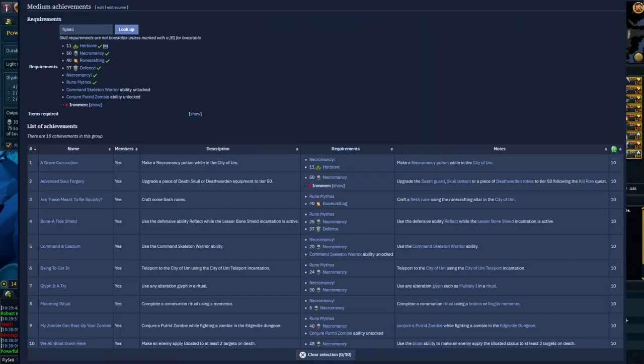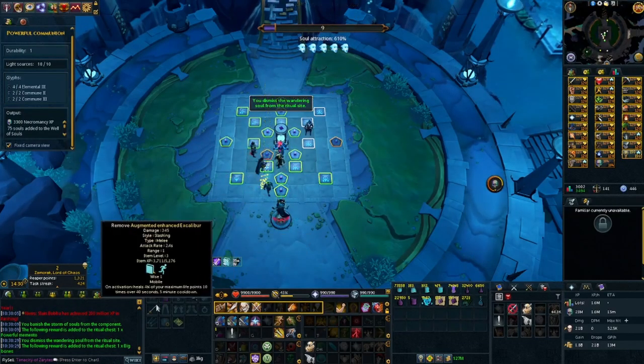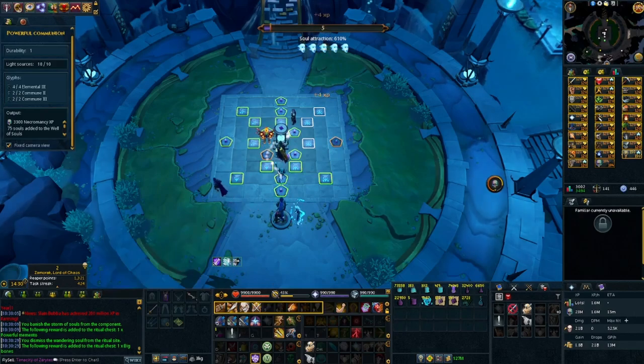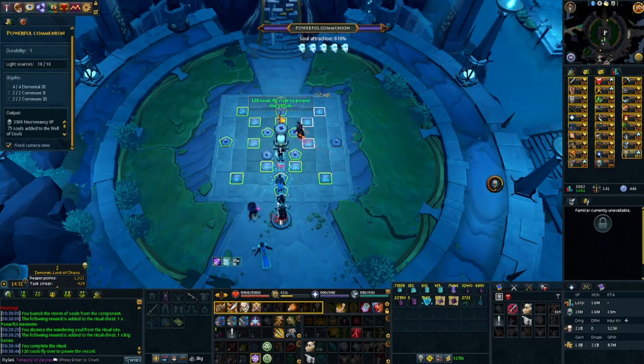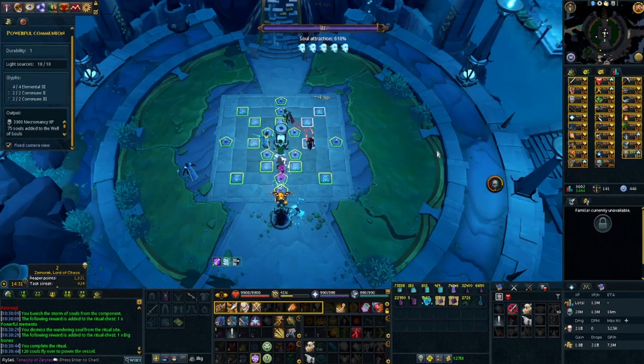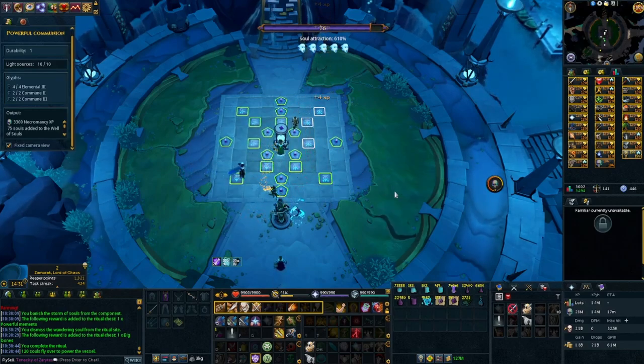After you have that done, we're going to be doing the City of Um medium tasks. The text is small but links are in the description. Complete the tasks — it's well worth it, the rewards are fantastic. There are only mediums right now; as we get more updates to the skill I'm sure we'll get hard and elite diaries. You can complete these at level 50, and I would highly recommend doing them at level 50. After you've done your task sets and the City of Um medium tasks, go back to training until level 60.